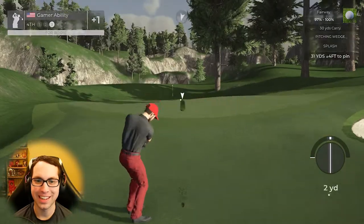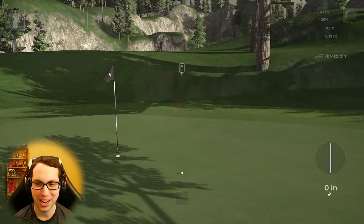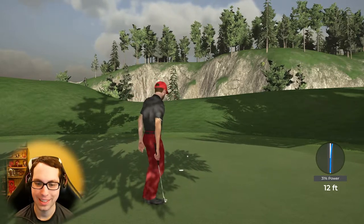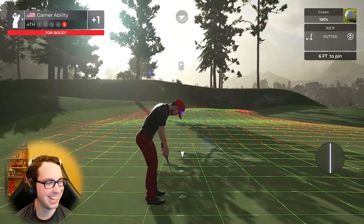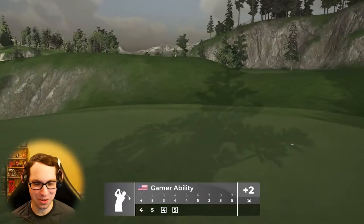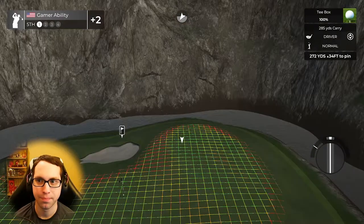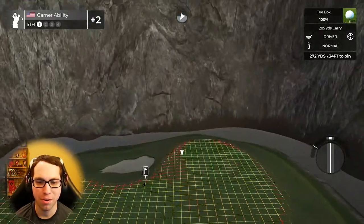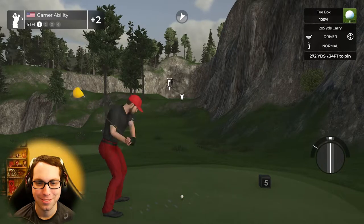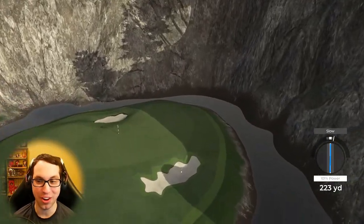I'm going to go with the splash full spin — gotta use them while we have them, because splash shots are only from the sand in the new game. The swing plane was perfect — six feet, perfect tracking. Two back-to-back bogeys now. But here's a drivable par four — my type of golf hole right here, this one's for you, Arrow.